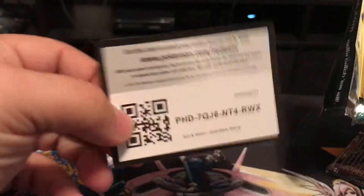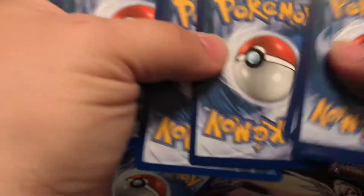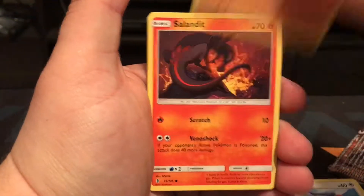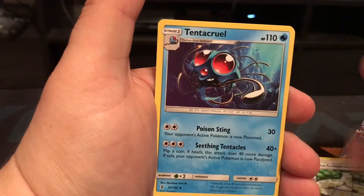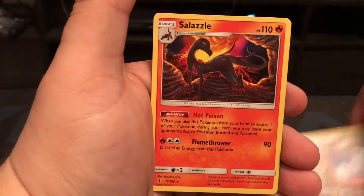Alright, and we have our last Guardians Rising pack for this video. Starting off with Talo, Nosepass, Sandile, Sandile, Vanillite, Hala, Aether Paradise Conservation Area, Turtonator. Reverse holo is an Altar of the Sun and then our rare is a Salazzle — non-holo. Definitely not as strong as the box we got beforehand.